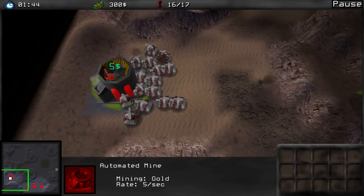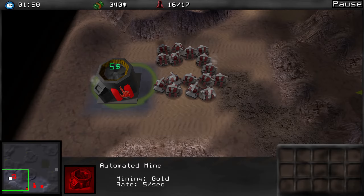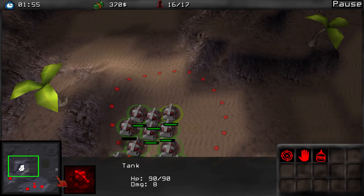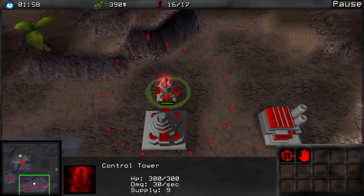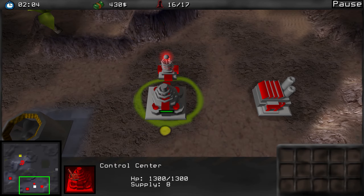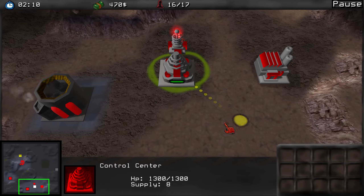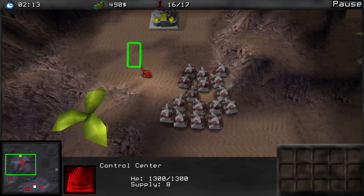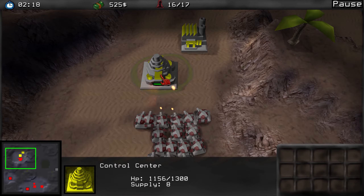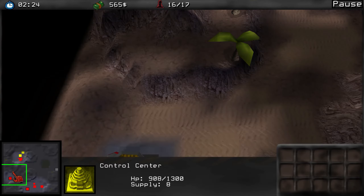I don't seem to be able to attack this whole position — there's no attack-move button, I guess. Maybe this is an independent building, like the Command & Conquer oil derrick. So we have a control center and a control tower — this one can attack, so it's probably a tesla coil-like building. Let's just blow up the enemy control center, which turns out to be a rather sturdy building.